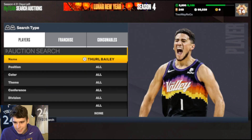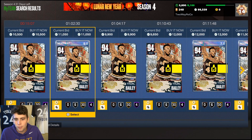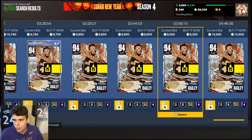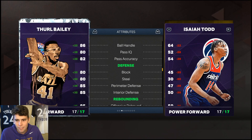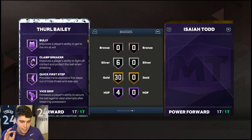Coming in at number three: Diamond Thurl Bailey. Still making the list. Thurl versus Jonathan Isaac is really a matter of preference — Thurl gives you a little more offense and that better masher, while Jonathan Isaac is slightly better defensively. Look for a Thurl with extra badges. For 9,000 MT, he's 6'11" — his three-ball is listed at 80 but it feels like upper 80s. Good standing and driving dunk, really solid defensively, and Hall of Fame Clamp Breaker with quick first step. His player model is underrated too. Thurl Bailey still holds it down.